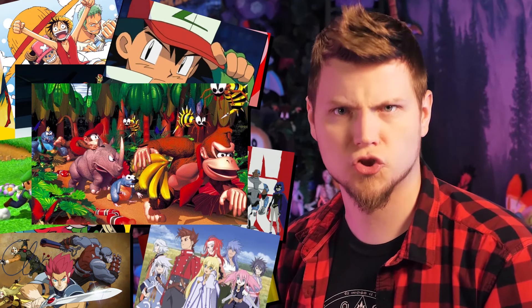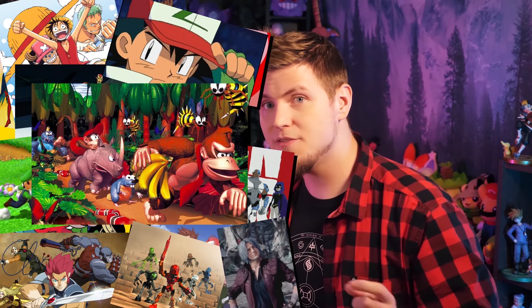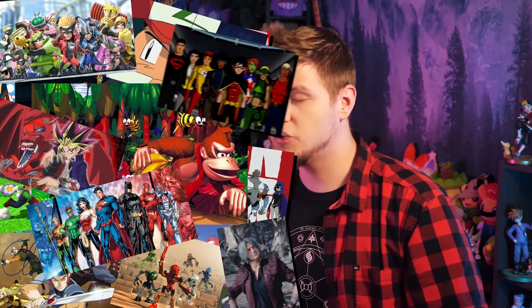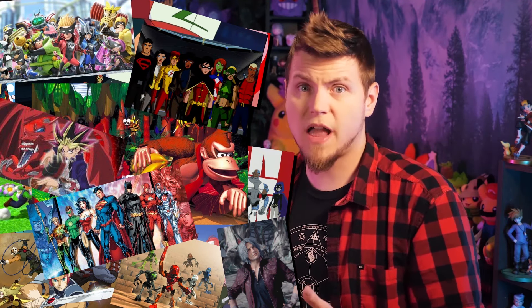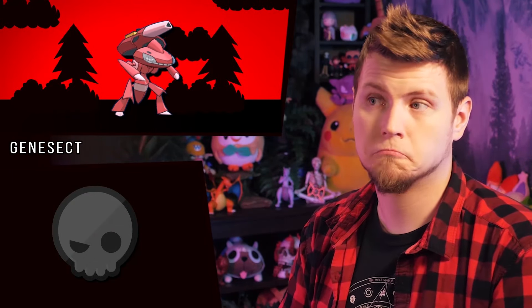Red is a very heroic and strong color, so it works well as the color of a leader. Even if there are other heroes with the color — like in Justice League and Young Justice — the leader still has red. And so red Genesect being the leader just works. And that's awesome.